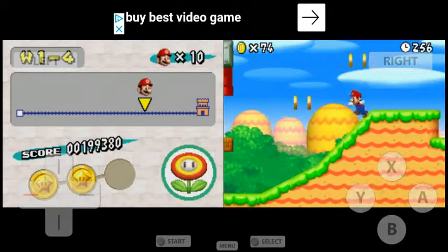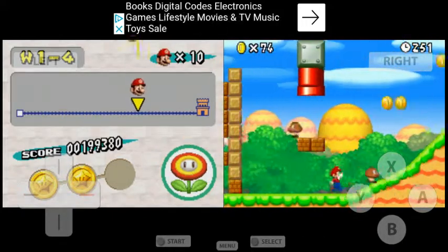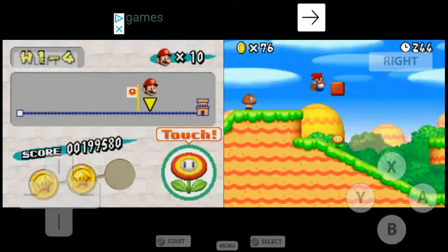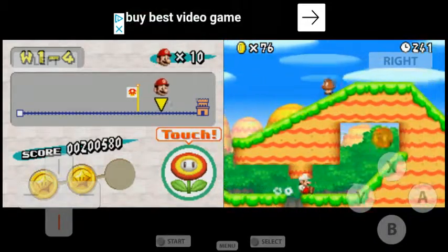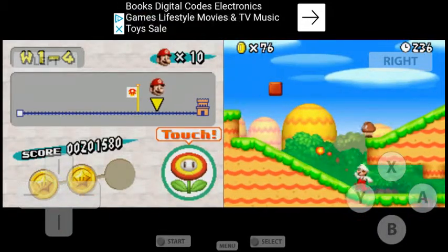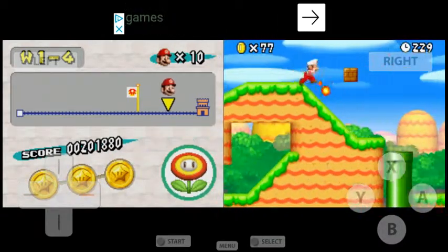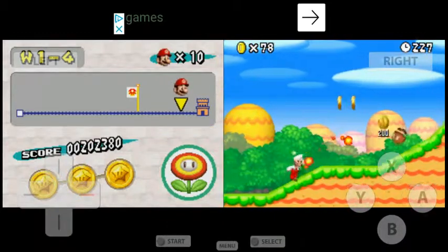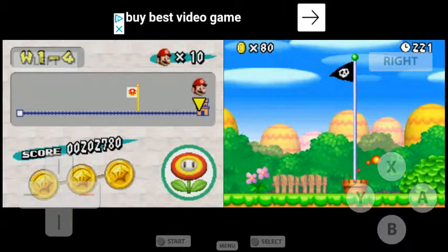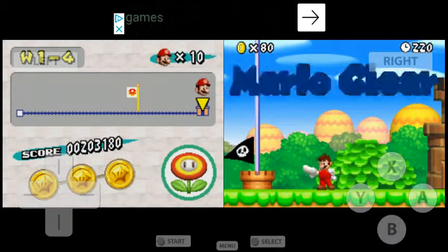First we're going to come back here and initiate this checkpoint flag, just in case we do die. I can't believe we actually pulled that off. I actually got it — ready to get it down. There we go, that is it for World 1-4.